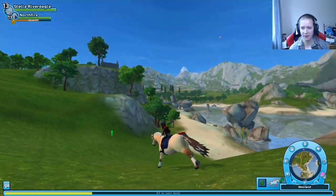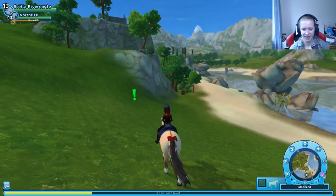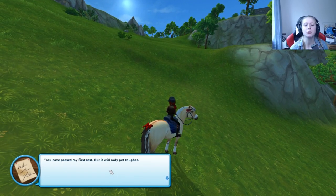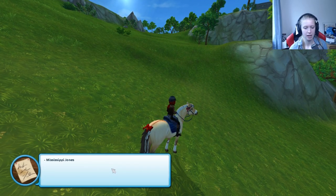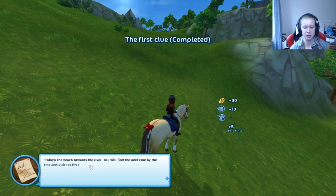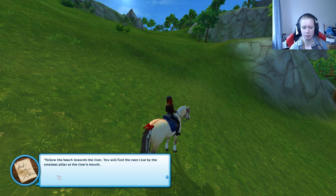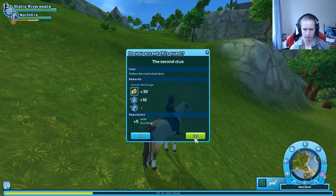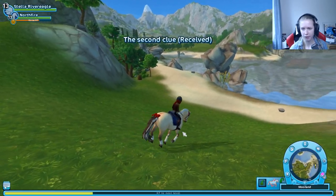Mississippi Jones says: 'You have passed my first test but it will only get harder.' Follow the beach towards the river - you will find the next clue by the smallest pillar at the river's mouth. Mississippi Jones says to follow the river.